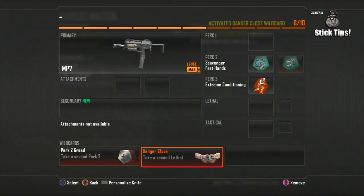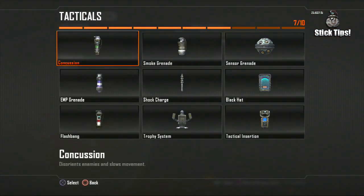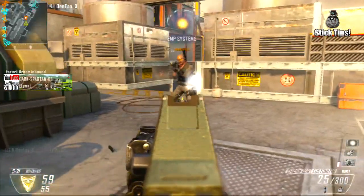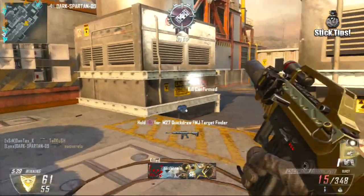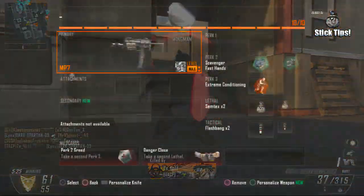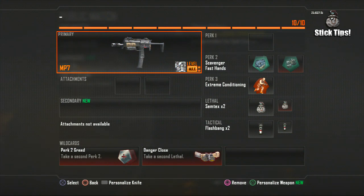For our lethals we're taking two Semtex grenades and two flashbangs, so we'll need the wildcard Danger Close. Taking two Semtex is very important for getting sticks since it lets you get two attempts per life — trust me, this does come in handy. With that wildcard and the Perk 2 wildcard, that's all our points spent. It's not a class for getting swarms or staying alive, but it's the best class for sticking enemies and getting that challenge done in just one or two games.